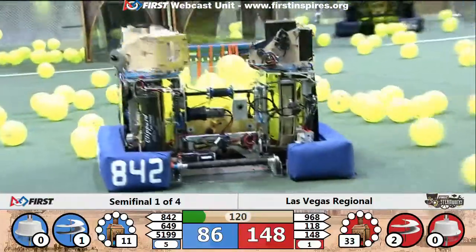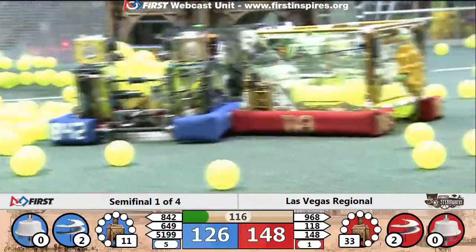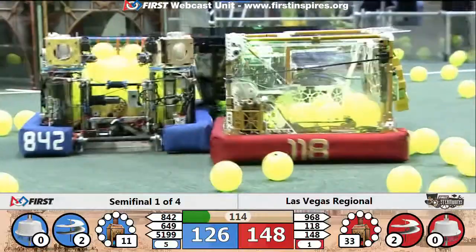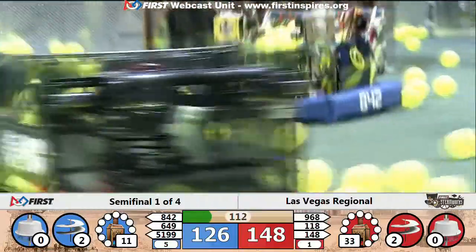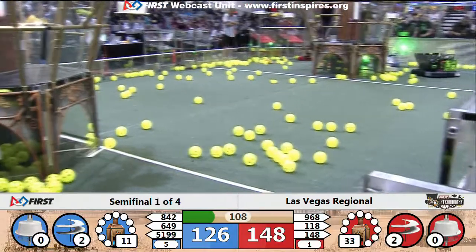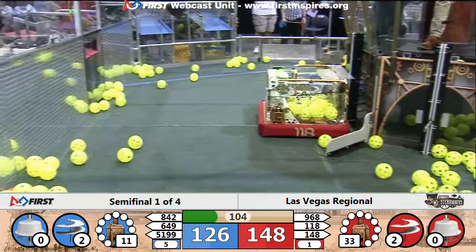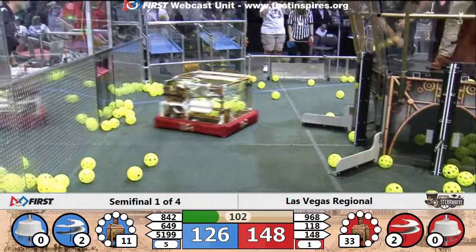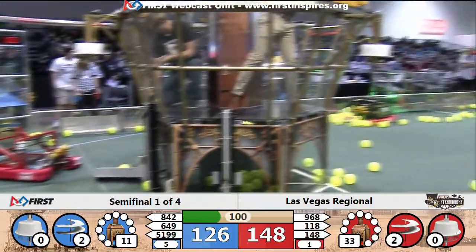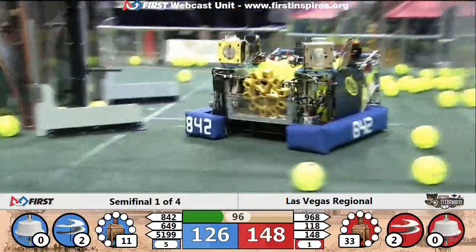148, the Robo Wranglers, heading over with a gear in their possession to the red airship. 118, the Robonauts, have a gear as well — trying to work through the traffic between 842 and 649. Robot Dolphins coming in to deliver another gear. Robo Wranglers had some trouble finding a gear on the far side of the field, but it looks like they have it now, heading over to the red alliance airship. Their partners, 968, doing the same.